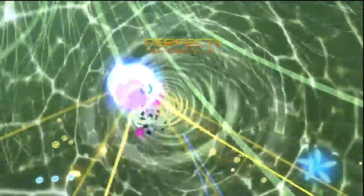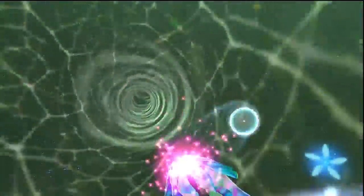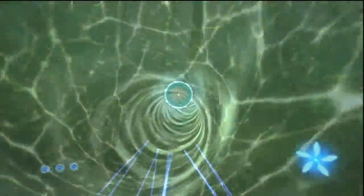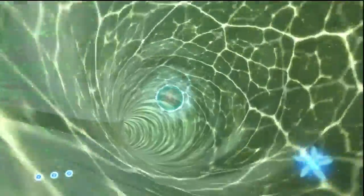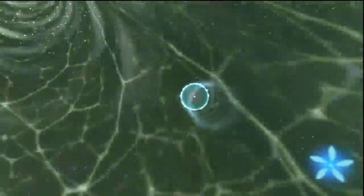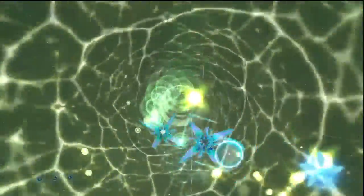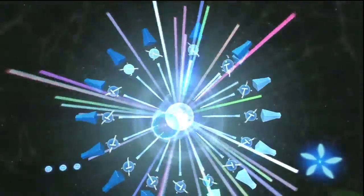Now for a tougher one. This guy's got more HP and it shoots shots at you. It reminds me a lot of that enemy that did the exact same thing and looked very similar in level 4 of Rez. I love the little tiny fragments that the purple shots make when you take him out. We're backpedaling — no big deal.